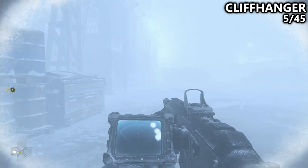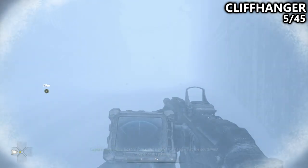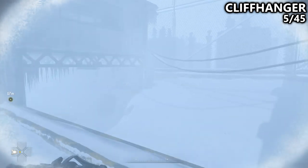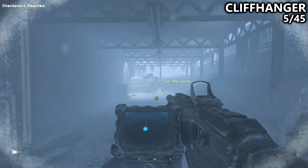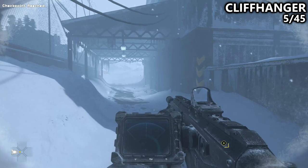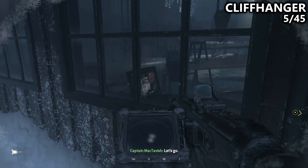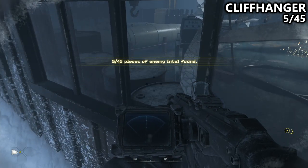A little bit later on in Cliffhanger, you'll meet back up with McTavish in the back of this kind of hallway. You'll come through this section as a mandatory part, and he'll be to your left. Instead of going towards him, turn around and then look through the window to the right-hand side, and you'll have to melee through the window in order to grab the laptop through it. It's inside of this little hangar, not far from where we were.